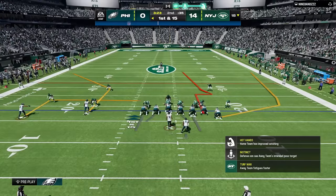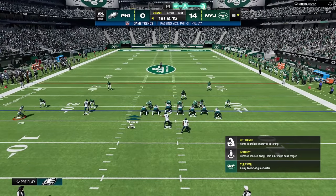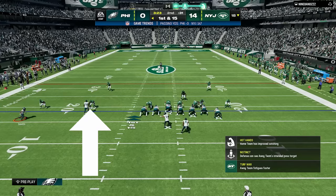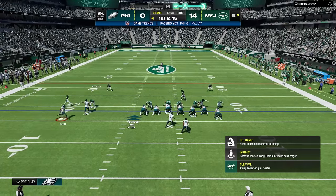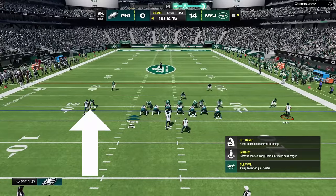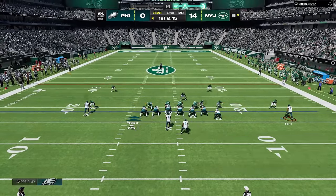I switch to my gun wing flex offset scheme, which benefits me against this defense in multiple ways. Number one, I'm no longer under center so I buy much more time to pass. Number two, this spread formation means blitzing cornerbacks are now playing much further away or have to go around tight ends. Number three, I have more man-beater blitz concepts here, so I use my stick-not-vertical play since this corner route roasts safeties in coverage.